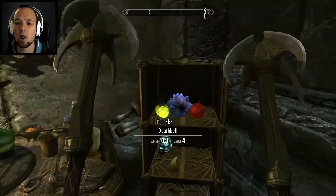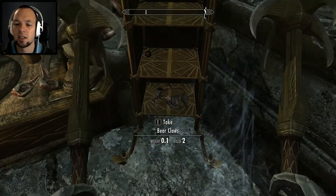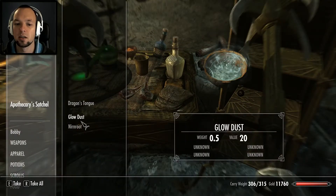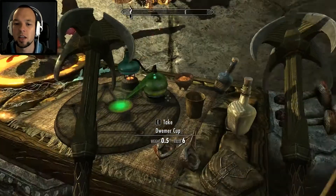Ooh, look at that — all those nice shiny things. I don't even know what it is, I'll take it. Well, all nice little ingredients. What's in there? Glow Dust, Nirnroot. Oh well, I'll take them all. Thank you.